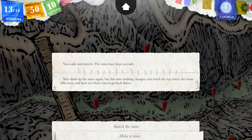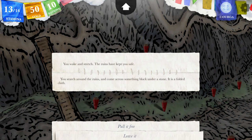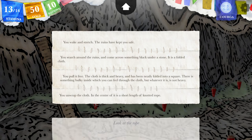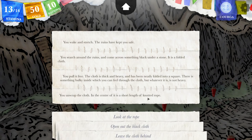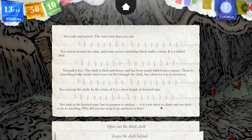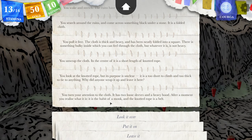Misclicks — I want to search the ruins now. You search around the ruins and come across something black under a stone. I'm gonna pull it free. You pull out folded cloth. The cloth is thick and heavy, and has been neatly folded into a square. There's something bulky inside which you can feel through the cloth, but whatever it is, it is not heavy. Unwrap it. You unwrap the cloth. In its center is a short length of knotted rope. You look at the knotted rope, but its purpose is unclear — it is too short to climb and too thick to tie to anything. You turn your attention to the cloth. It has two loose sleeves and a heavy hood. After a moment you realize what it is: it's a habit of a monk, and the knotted rope is a belt.